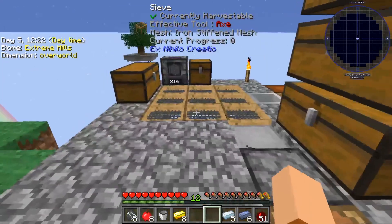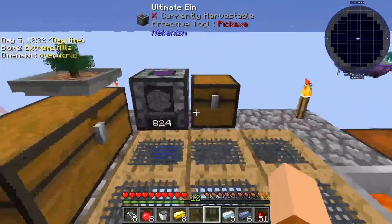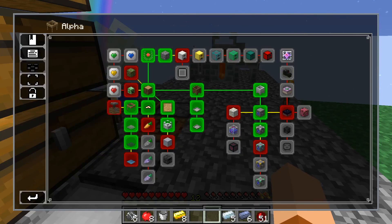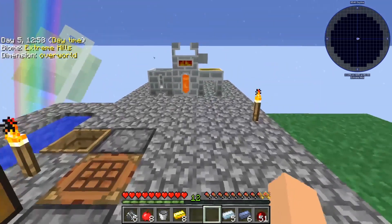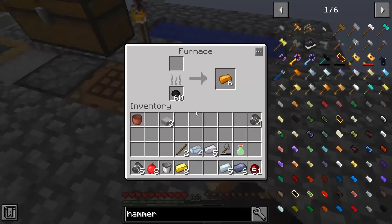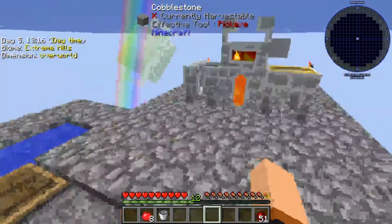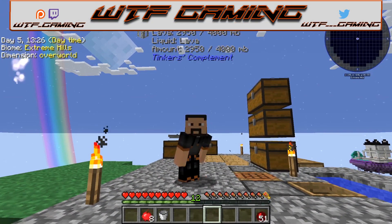These episodes are going rather fast. As you can see, we got wood production and cobble production going. I think we're going to end the episode right here on a high note. Next episode we are going to start working on the mob farm and we're gonna finish up Tinkers. It's going to be a lot of work so I'm going to show you, cut away, and come back four hours later when everything is made. Hope you guys enjoyed the episode — if you did hit that like button and I'll see you guys next time, bye!